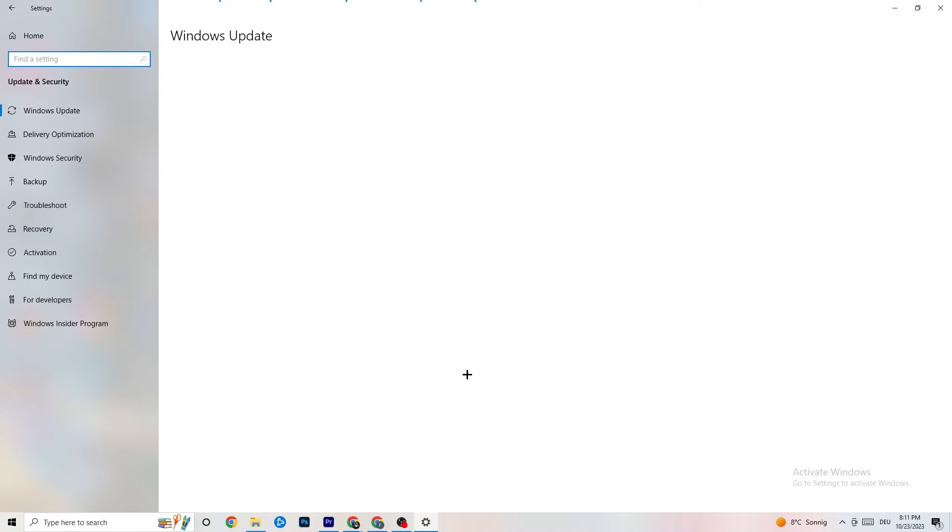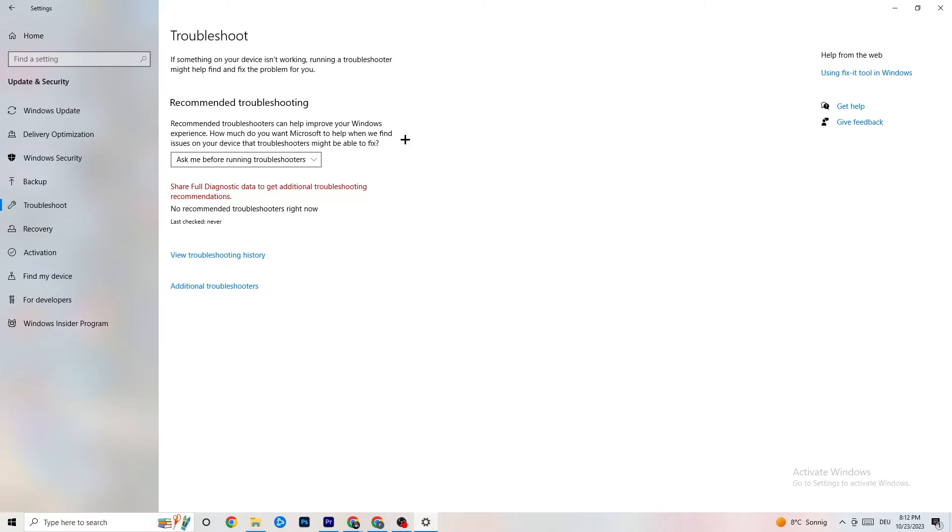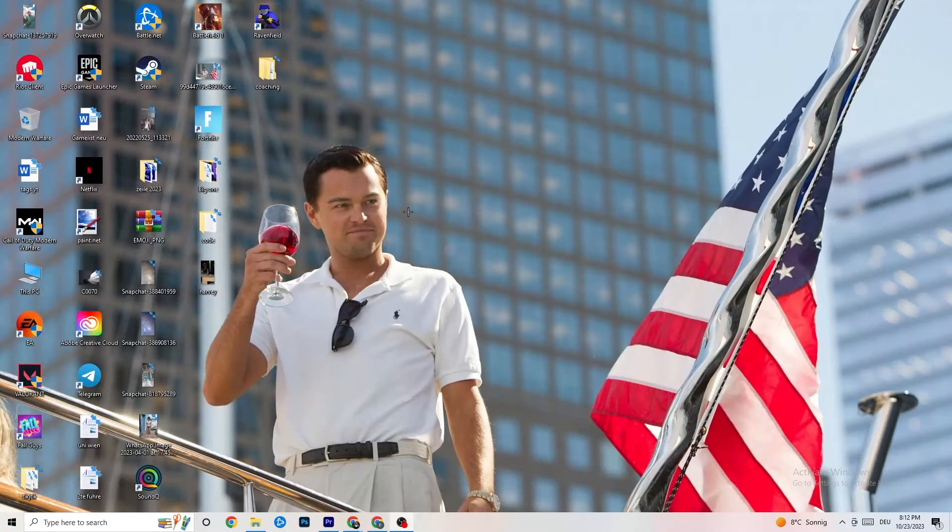Go back to main Settings and click on 'Update and Security'. Stay on Windows Update — I really recommend checking for updates because keeping Windows up to date will increase your system's performance and help with issues you're having. Update to the latest Windows version. You can also go to Troubleshoot and use your own system to search for things that aren't working — sometimes you'll find something, sometimes you won't.